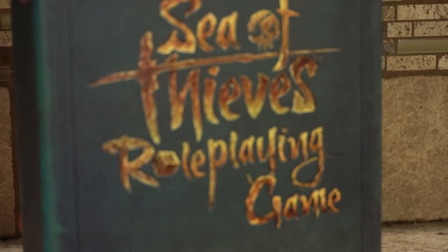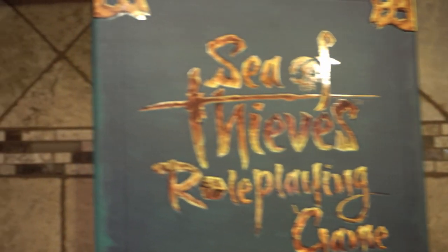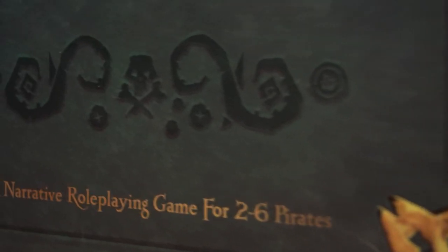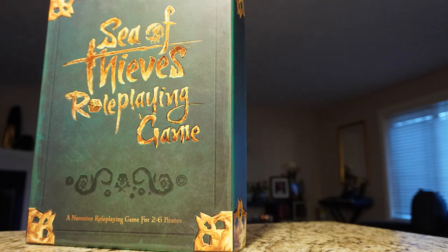The Sea of Thieves role-playing game is a tabletop adventure where you can guide two to six of your friends on an adventurous voyage of swashbuckling and seafaring across the Sea of Thieves. Akin to games like Dungeons and Dragons, you can use the theater of the mind to guide your adventures and have a shared story and world with your friends. To get started, all you have to do is open the box.